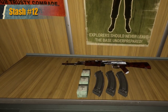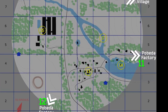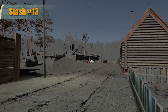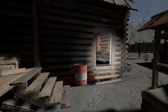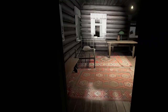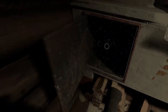Moving on to the map Kolkot Zarya. Stash 13 is in the center of the village. The house has a green jeep parked outside, making it easy to find. Similar to Stash 4, this one is in the oven. In it is an AKS-74U at half durability and two 5.45x39 armor-piercing ammo boxes with 15 rounds between them.